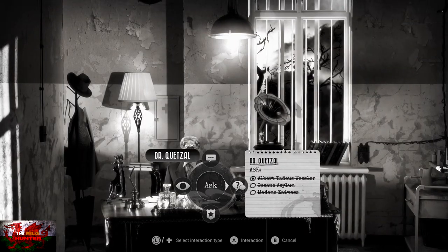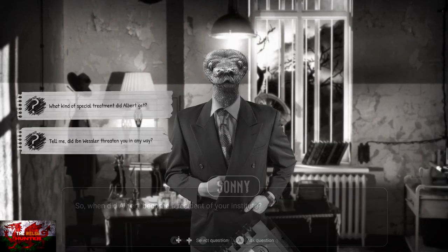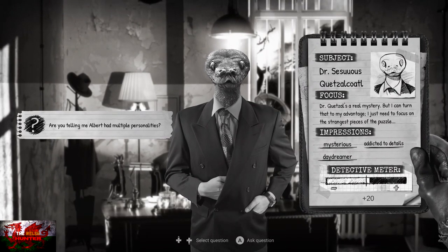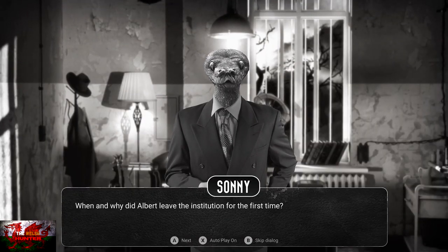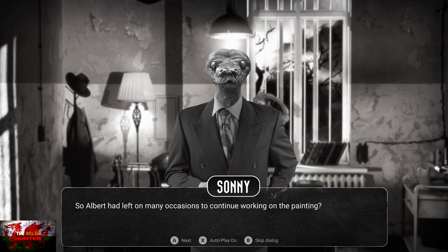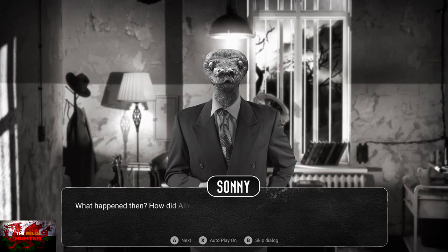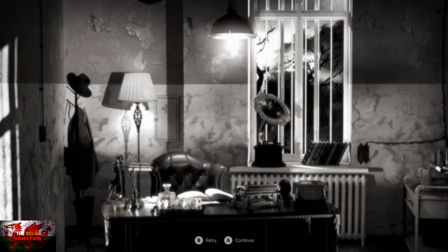Questions for Dr. Quetzel: When did Albert become a resident of your institute? What kind of special treatment did Albert get? How did you see Albert when you first met? Are you telling me Albert had multiple personalities? When and why did Albert leave the institution for the first time? Albert left on many occasions to continue working on the painting. Maybe it's not easy, but did you examine his wounds thoroughly? What do you think happened to Albert? And finally, what happened to Albert — how did he disappear? That's 9 out of 9, 100%, and another Living Legend rating.